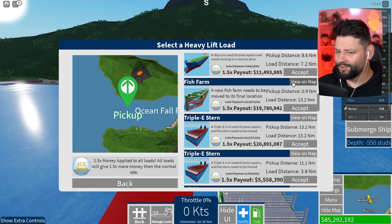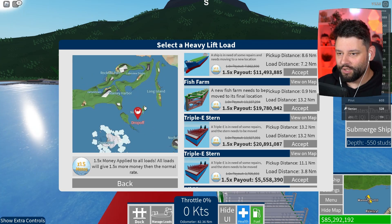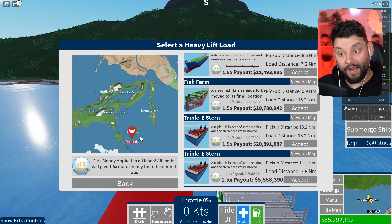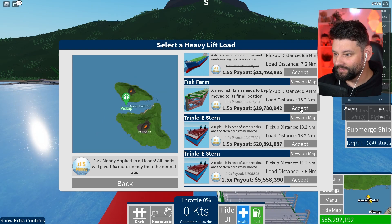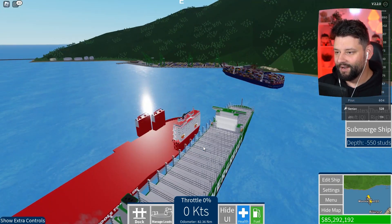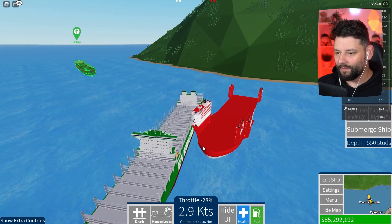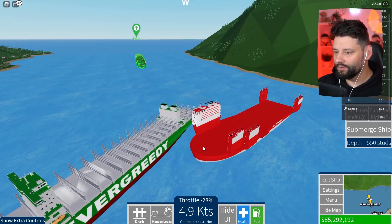That is so much money right now! And where do we have to deliver it? We've got to take it all the way to Newport. The obvious route would be down the river — but can we fit the ship through the river? I think we should be able to. Let's accept this for 19 million. We're just waiting for this ship to move out of the way, and then we're going to try and scoop that fish farm up — scoopity scoop scoop scoop!